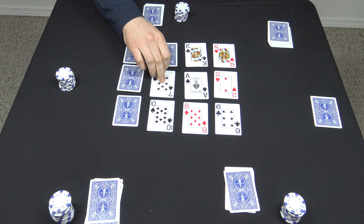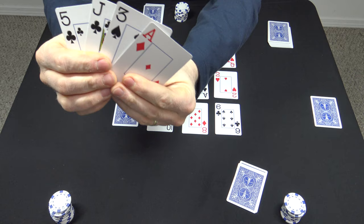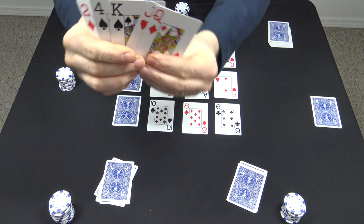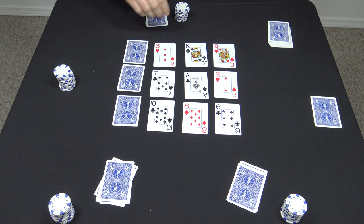Now the dealer turns over cards in the third position of each row. All tens need to be mucked — and nobody was holding a ten. Let's double check the dealer's hand as well, and there are no tens down in either of the community rows. Once again this player bets a quarter and everybody calls.